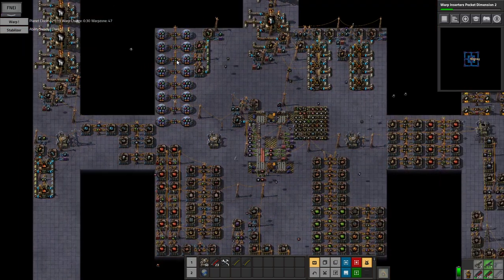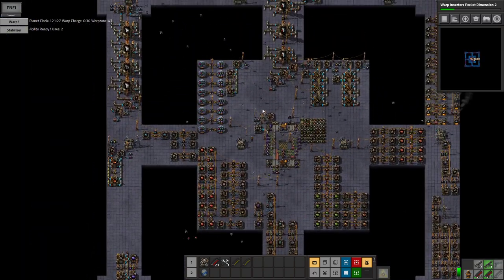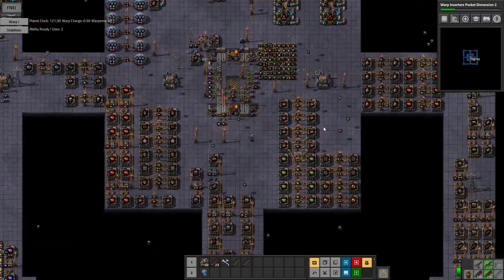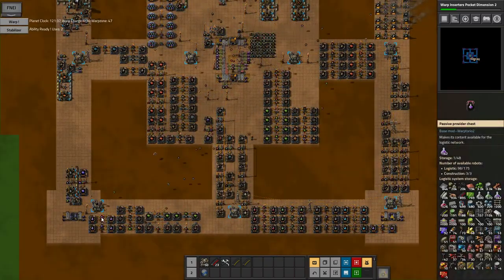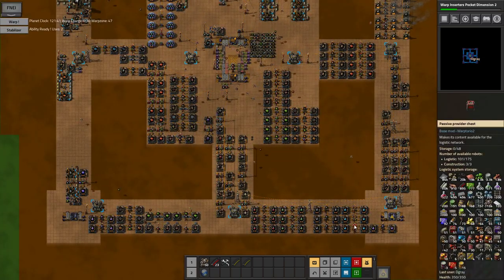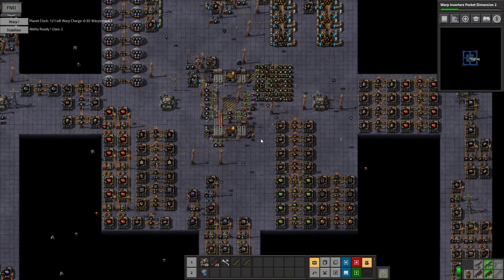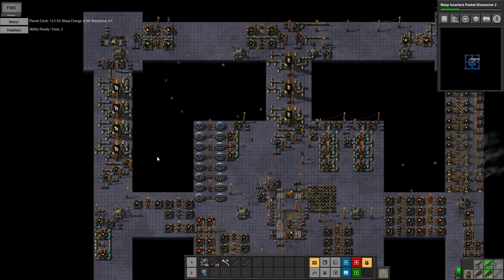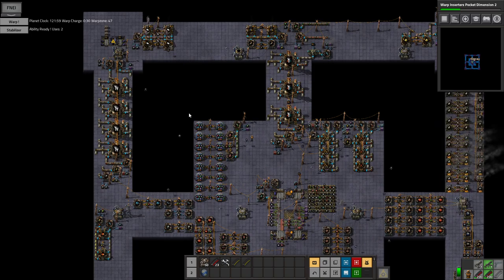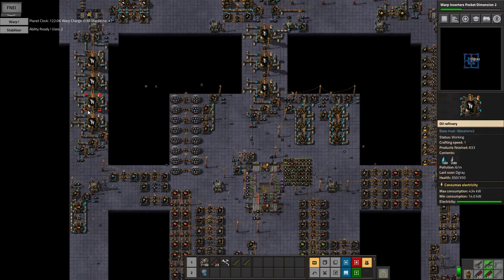Let's just let this run. I think we should have built up quite a bit of storage of a lot of things, except our chemical science. I will end this rather messy episode right here. I can't believe how many fails happened in one episode — first ran out of heavy oil so we couldn't start the coal liquefaction, then we lost our teleporter. Yeah, it was just a mess upon mess upon mess. But it's sorted now, and that should mean we are good for the future.